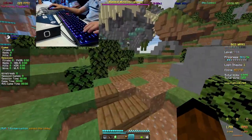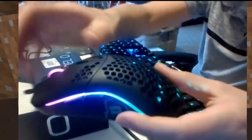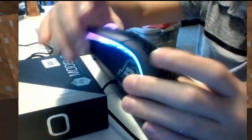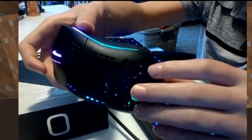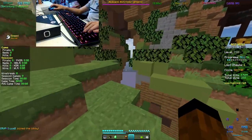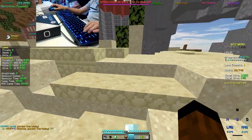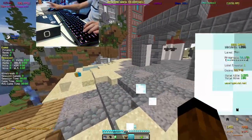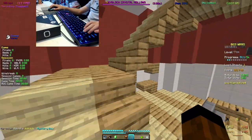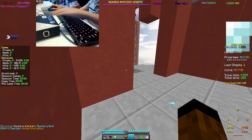Hello everyone, welcome back to another video. This video is about how I got the Glorious Model O. As you can see, I got the matte black version — no gloss or anything, it's a really nice mouse. I've actually been using it for a while now just to make sure I didn't send it back after I made a video on it. I also got a keyboard cam set up, so I'm using that in this video. I've got my Glorious Model O, my Redragon K556, and the Glorious Model O box here.